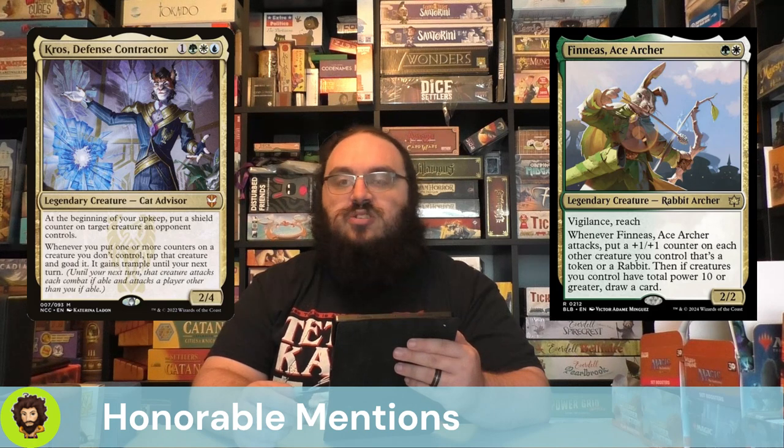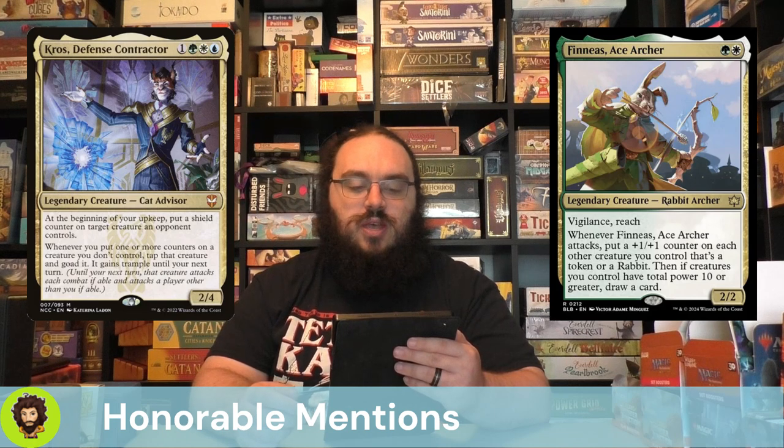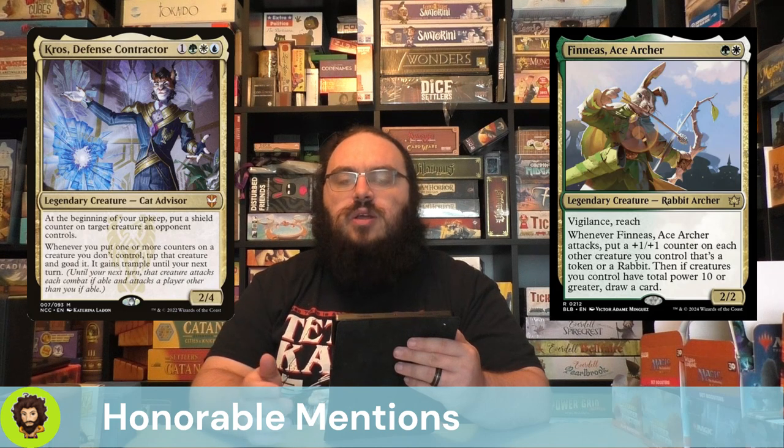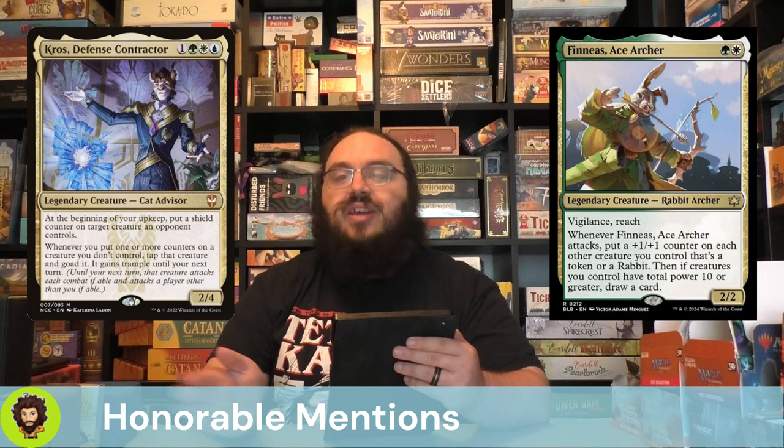Kroos Defense Contractor is from a new Capanna deck. Same cost as Miss Bumbleflower. At the beginning of your upkeep, you put a shield counter on target creature an opponent controls. Whenever you put one or more counters on a creature you don't control, you tap it down, goad it, and it gains Trample until your next turn. I think this would actually be a pretty solid add — much better than some of the cards we removed earlier in terms of goading things, giving them Trample, and having mobile board control as opposed to it being on a fixed creature.